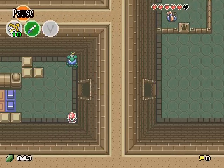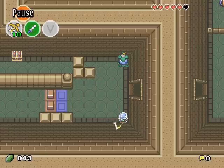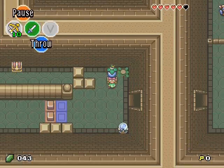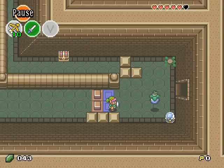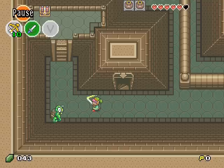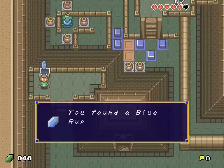Okay, let's go this way. Change that switch and use this bomb flower to get to the other side, like this. Find this chest.